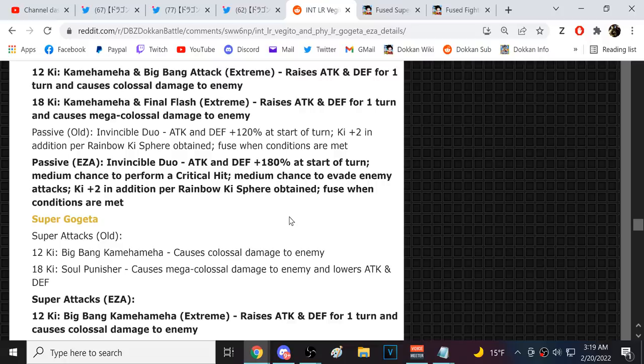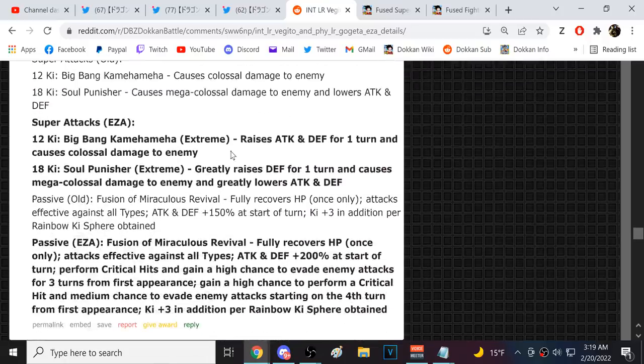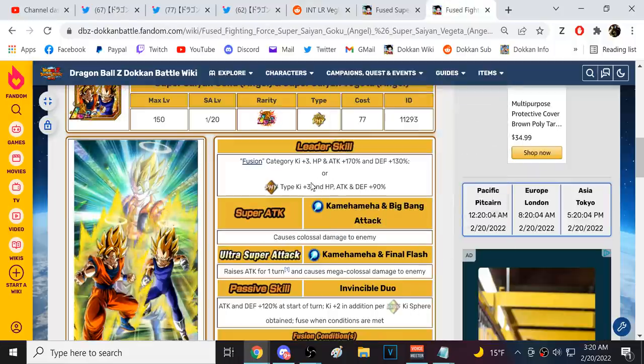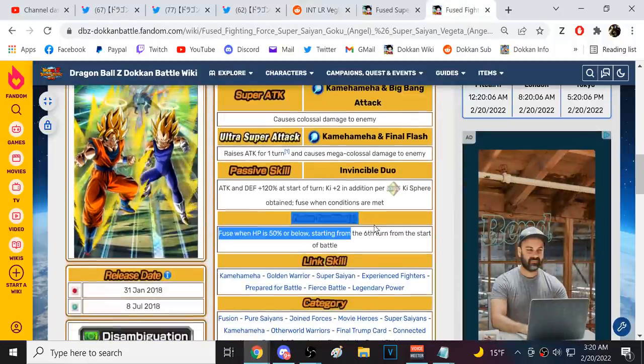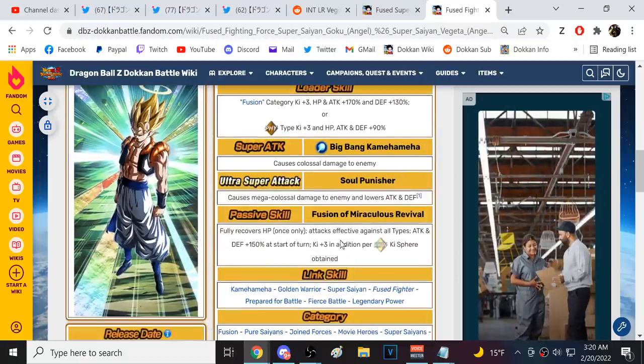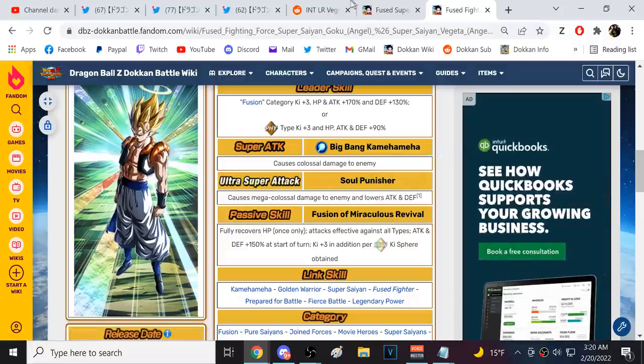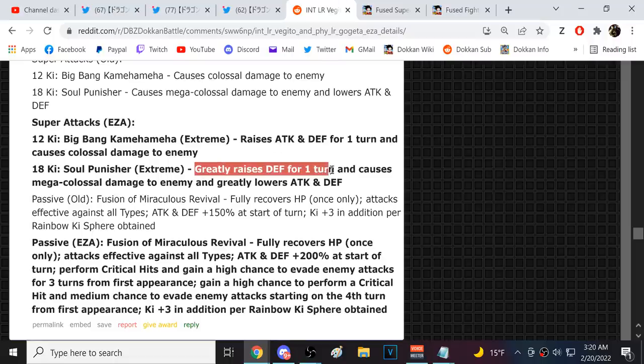There's nothing they could do — Gogeta's not gonna match Vegito. 30 attack and defense on 12-key, greatly raised defense one turn on 18-key with mega colossal. Gogeta's attack-lowering on the enemy past turn six is actually pointless since you won't reach them till then, but the greatly raised defense is good.